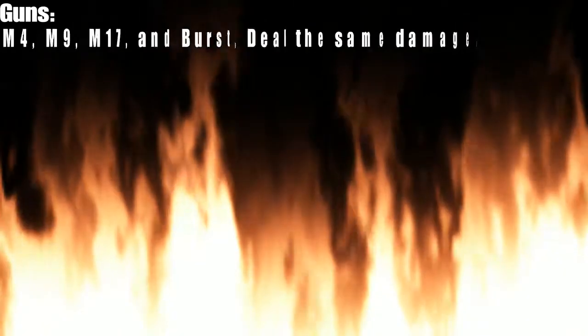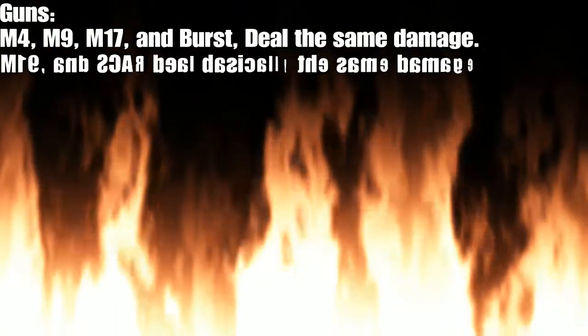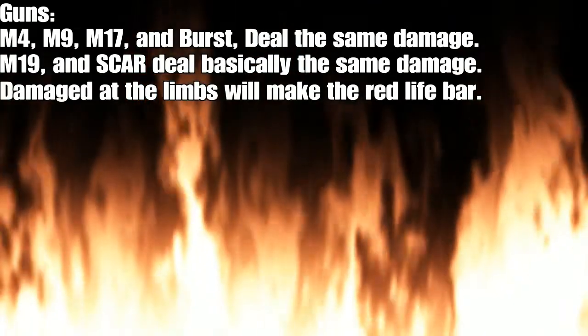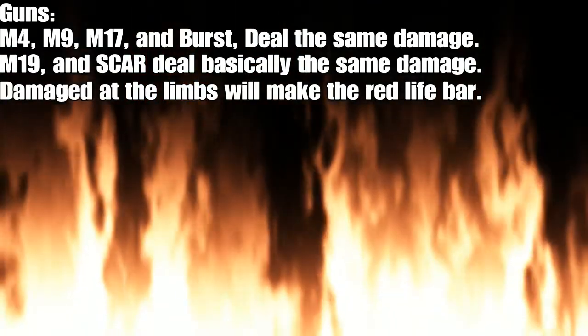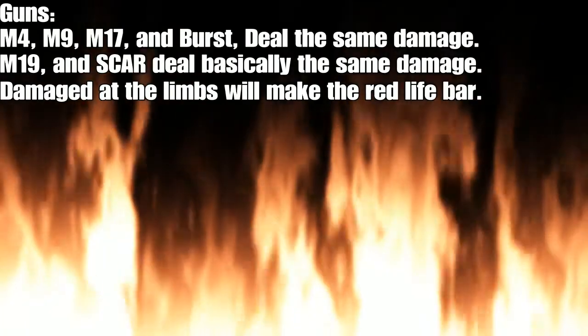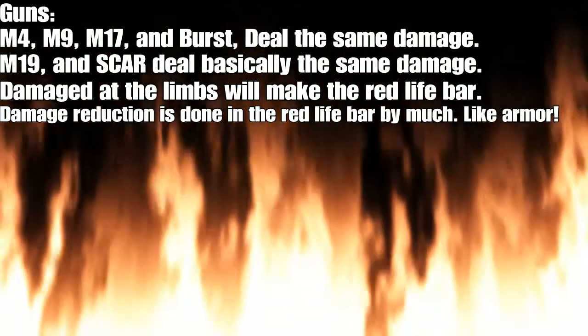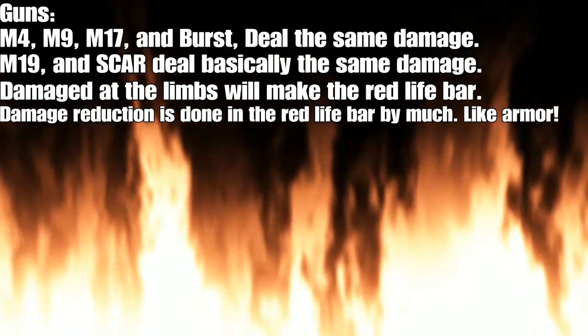Guns: M4, M9, N17, and Burst deal the same damage. M19 and Scar deal basically the same damage. Damage to the limbs will make the red bar appear — you know that thing, right? Damage reduction is done in the red life bar, much like armor.